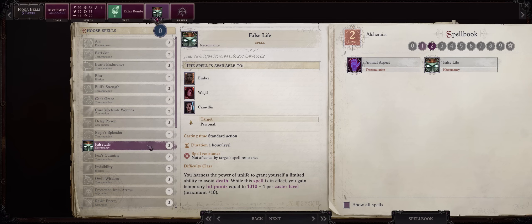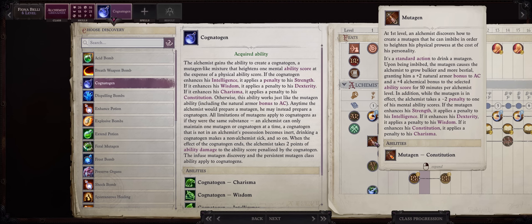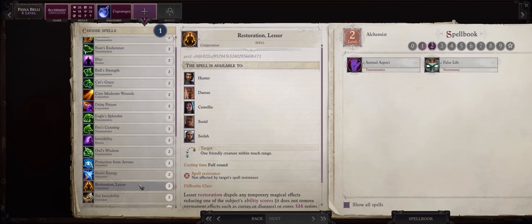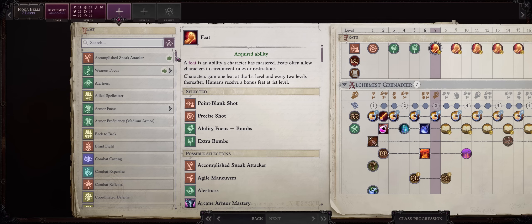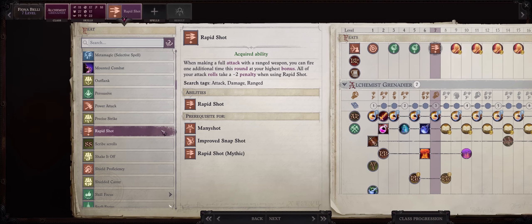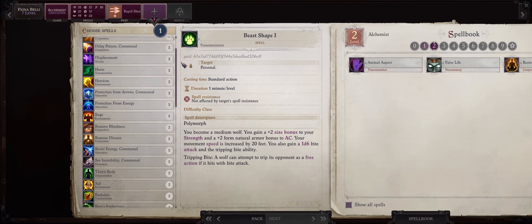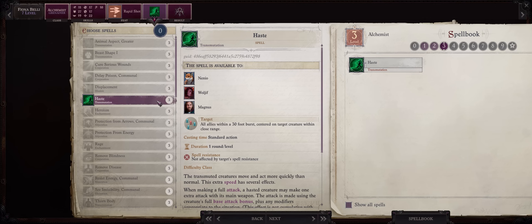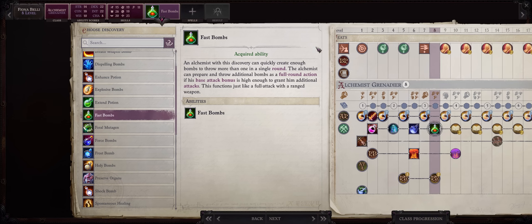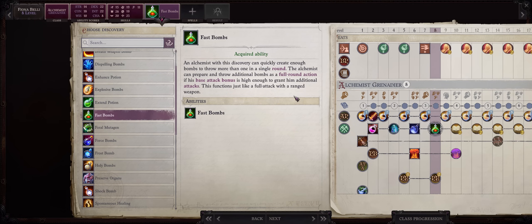False Life is great to cast on allies too for temporary hit points. For a level 6 discovery: Cognatogen — this works just like Mutagen except it increases your mental stats instead, and as said before, the higher your Intelligence the better for your bombs. For level 7: Rapid Shot. Once you get the Fast Bombs discovery at the next level, this will grant you an extra attack with your bombs per round. The penalty to AB doesn't matter because bombs target touch AC, which is always way lower. Haste is a must-have level 3 spell. For level 8 discovery: Fast Bombs — with this you can throw multiple bombs per round equal to the number of attacks you have for the round.